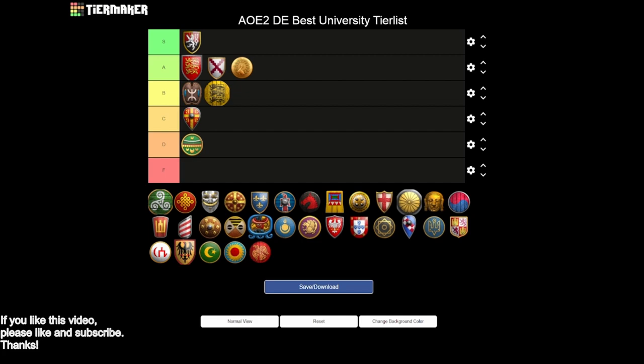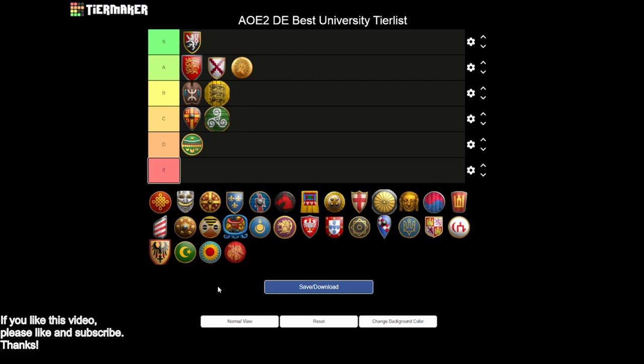Next up, the Celts — I think Celts have to go into the C tier. You get siege engineers, which is really good, and basically all your other techs except for architecture. You're going to have pretty strong towers, though you are missing bracer — that's a blacksmith upgrade so not factoring that as much here. What really knocks Celts down into C tier is the fact that you don't have architecture and you are not getting any gunpowder units. Having siege engineers is really important for their composition, but unfortunately there are some things holding them back, so we're going to keep them in the C tier.